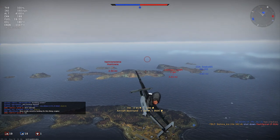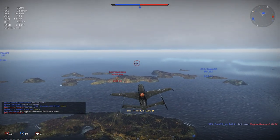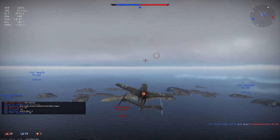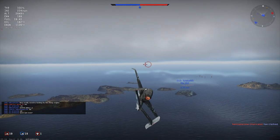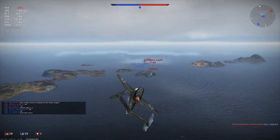Roll back down. What do we got? F-84 chasing that 262. There's a Hurricane — I really don't want to deal with that prop. I think that's a cannon Hurricane too, if I saw right. And he just flew into the base, so never mind. Hurricane's out of here.